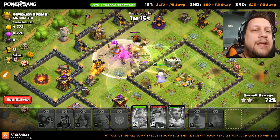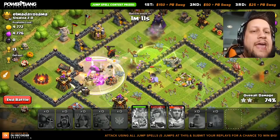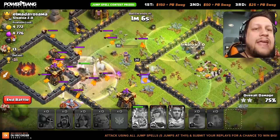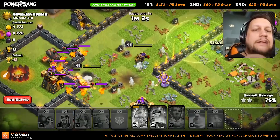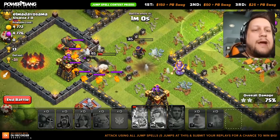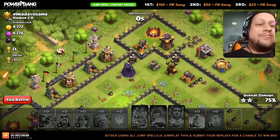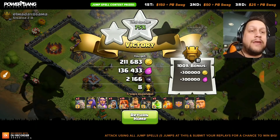Are we going to three-star this? I can't believe it. I'm going to pop the ability now to try to protect my queen as long as possible. Unfortunately we eat the giant bomb — she is locked onto the lava hound at this point. Can she get the pups before she dies? Yes! Oh my god, this is so close. Unfortunately it's going to peter out right here — this was super close to a three-star, oh man. Not too shabby at all from Powerbang!